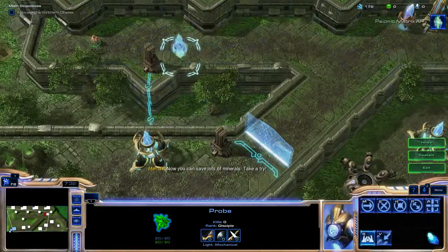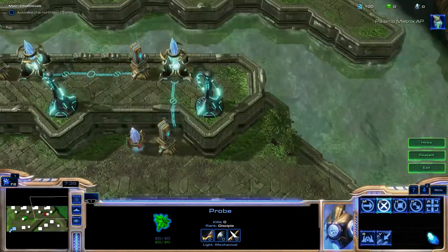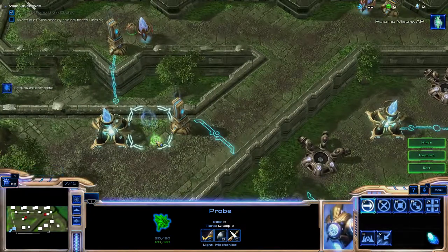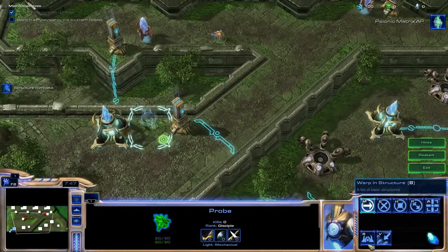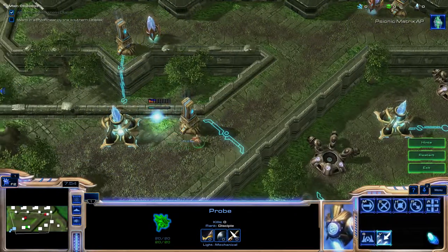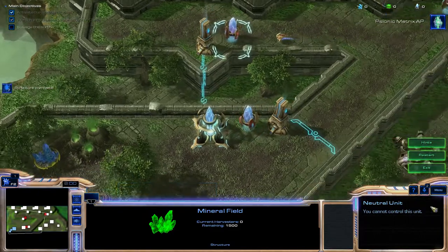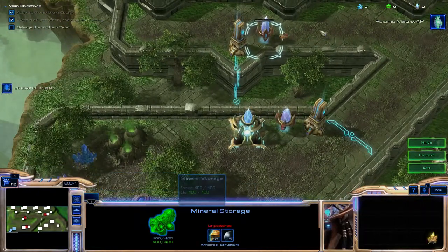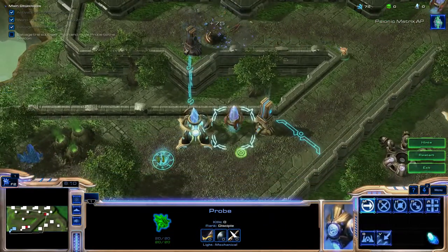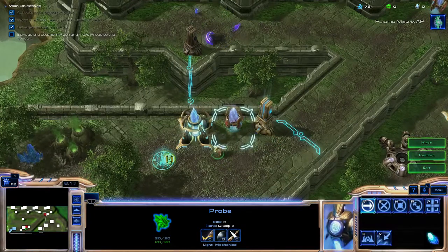Okay, so he wants me to put one here. What's my objective? Activate the northern obelisk. Where's the northern obelisk? Warp in pylon near the southern obelisk. Okay. Go back here and save a lot. Oh, I see some minerals. And forge mineral storage. And there — I salvaged the southern pylon and moved it to the gateway. Or beacon, sorry. Beacon.